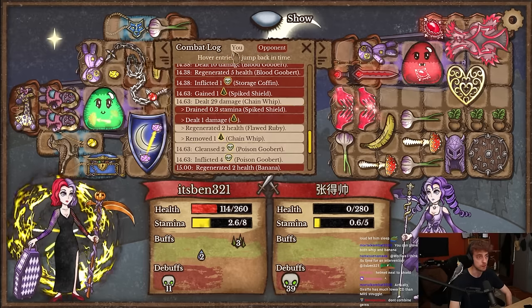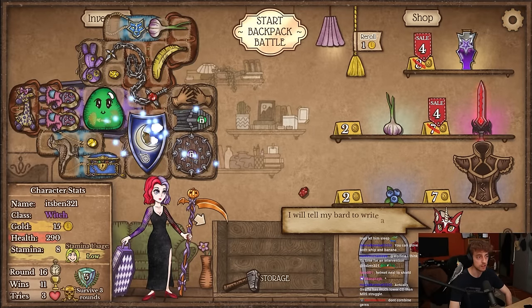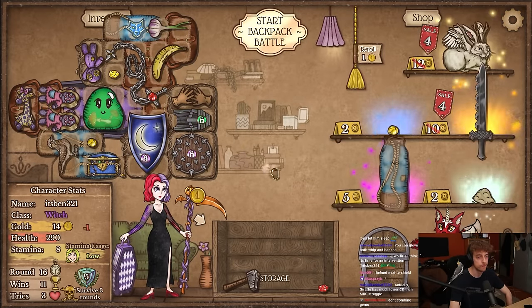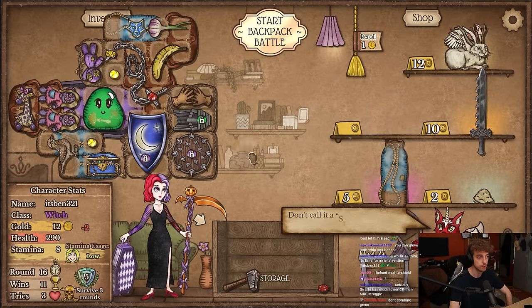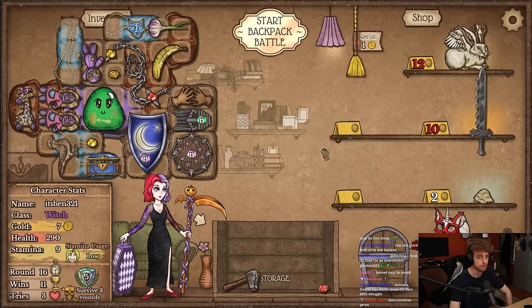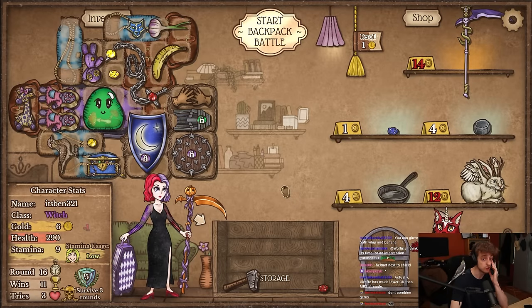Chain whip is the main damage dealer at 300. No, I need to combine gems — I have no space anymore, no more armor. I can put the yellow in, probably get more stamina space as well.